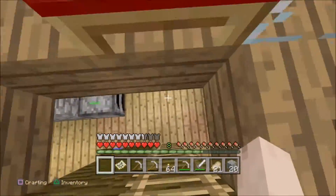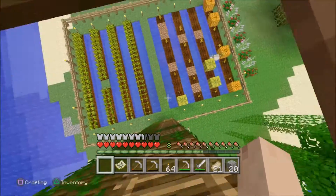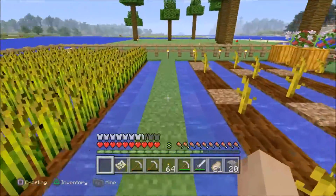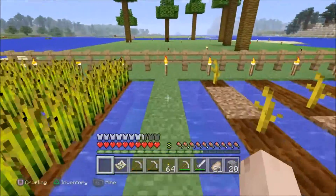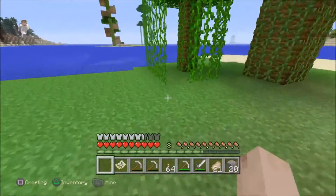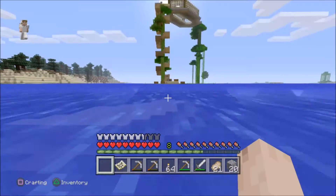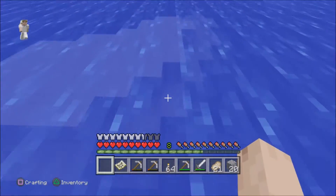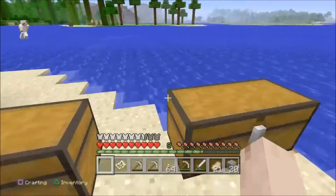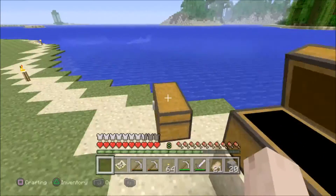There are like two more islands over there — I don't know if he's ever going to come back, but we'll check him out if he does. I'll just go to my house to see what I've done. I swam all the way over there because I forgot to bring a boat. I still need to get these chests inside — all four chests are filled with stuff.